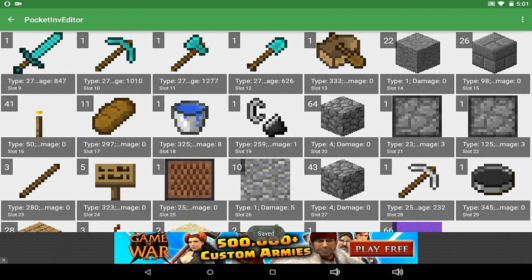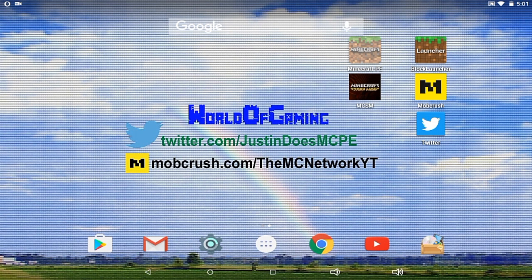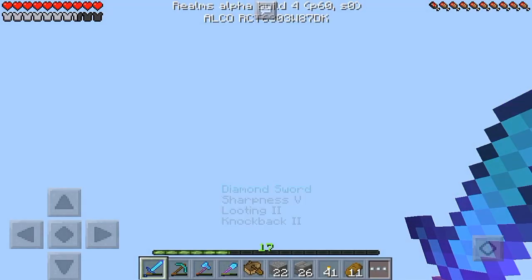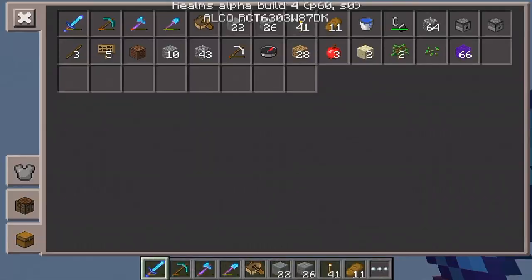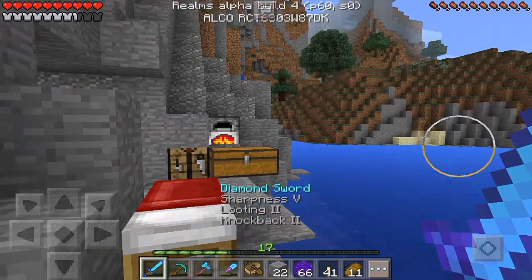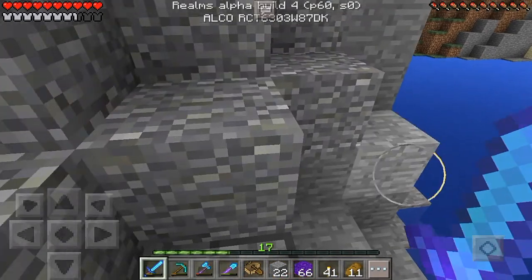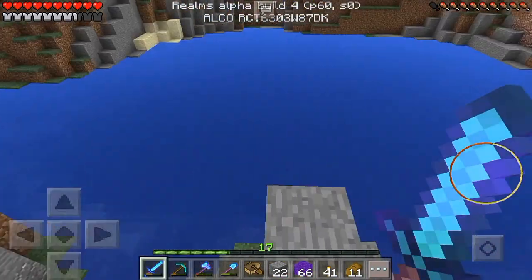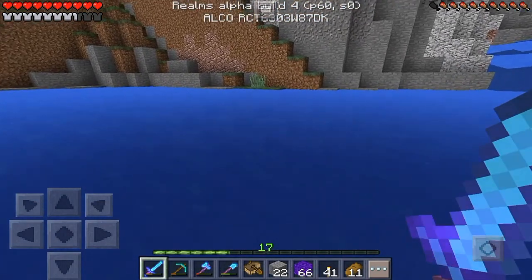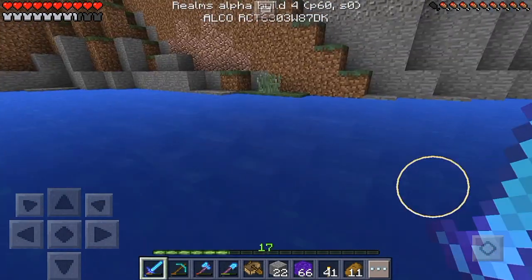Tap the back button and make sure it says Saved — it is very important that it says Saved. Once you've done that, open Minecraft Pocket Edition back up and head into your LP world. As you can see, we now have 66 Portal Blocks, and they all stack together, which is pretty cool. This app keeps them consolidated in one stack rather than splitting into two like normal.